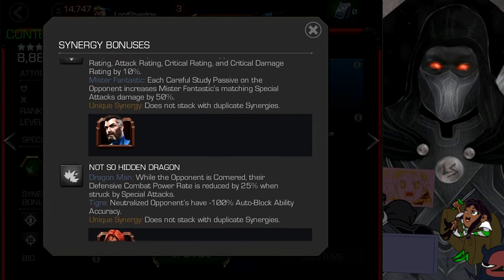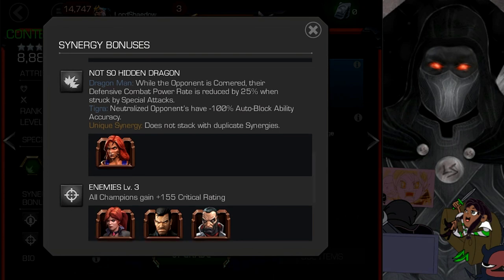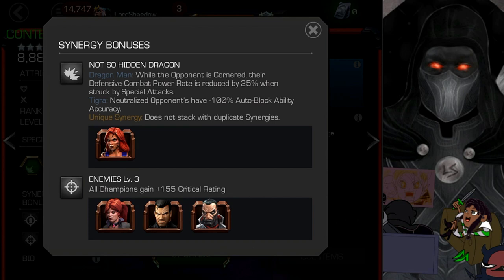Here's the synergy that fits my play style the most: with Tigra, who is also a very good champion I wouldn't mind bringing along. While the opponent is cornered, their defensive combat power rate is reduced by 25% when struck by special attacks. You're going to see that Dragon Man has a mechanic that rewards keeping opponents in that corner. I fight very aggressively and I like to keep them cornered. The final synergy grants critical rating, but the only champion there I'd bring is Elsa. Punisher 2099 is due for a rework, so that may change.